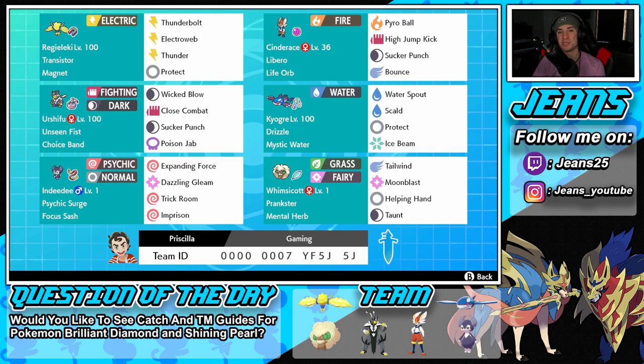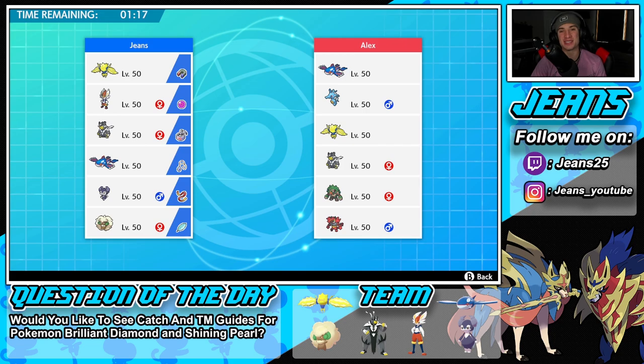If you guys want to try out the team for yourself, the rental code is at the bottom of the screen. Let's hop on to the ranked doubles ladder and look to get some wins with this rank one Kyogre, Cinderace, and Choice Band Urshifu team.